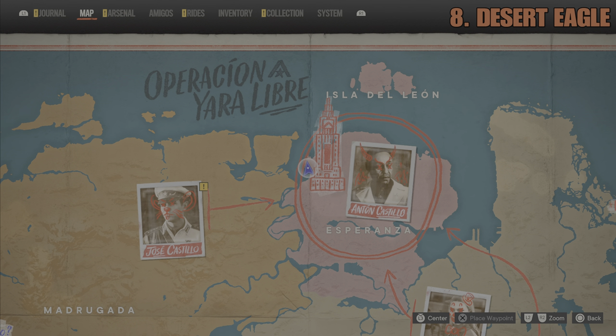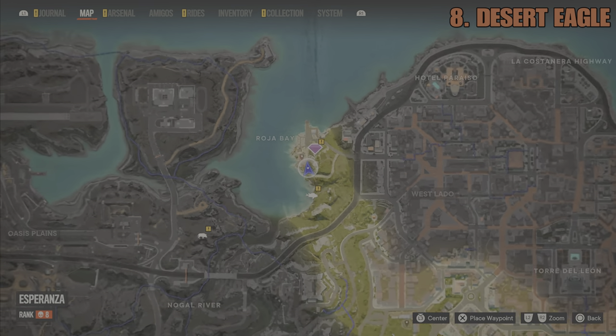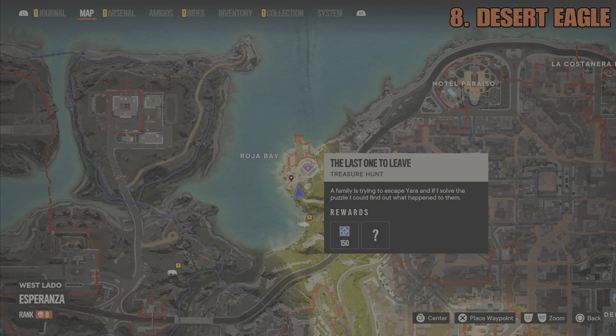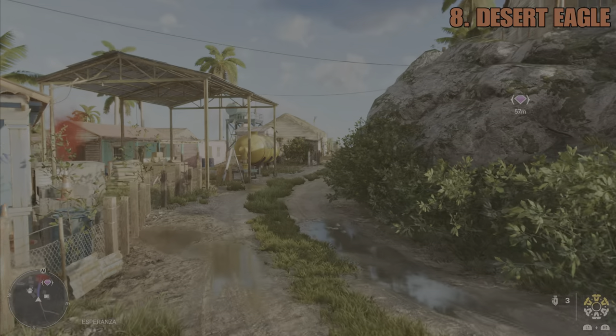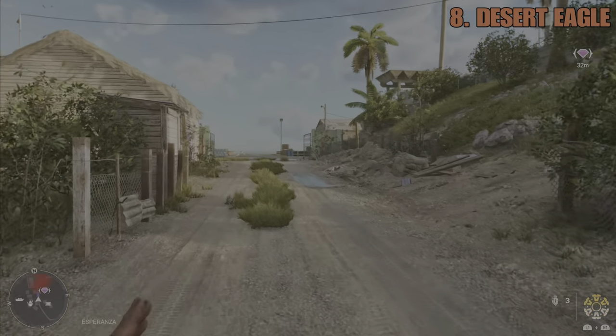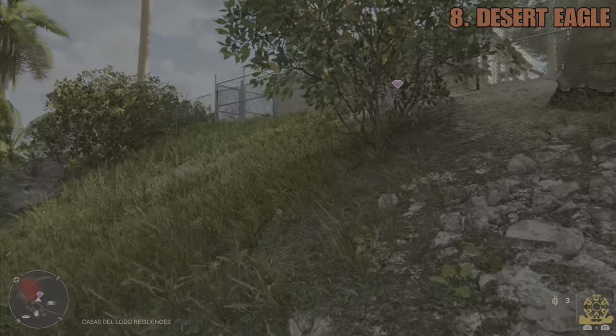Last but definitely not least is the Desert Eagle, and this is located again in the Esperanza region on the far western side. You actually have to complete a treasure hunt in order to get this weapon, but it is definitely worth doing as this weapon is a beauty. The treasure hunt itself is not particularly difficult and I'm going to show you right now exactly how to take care of it.